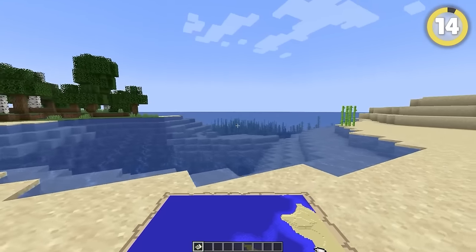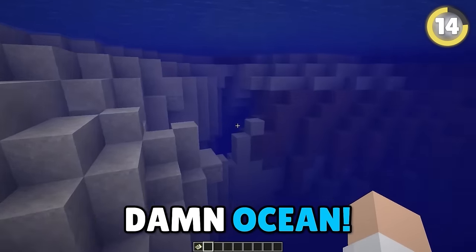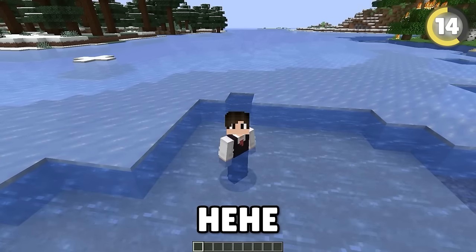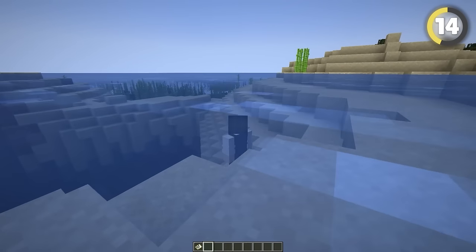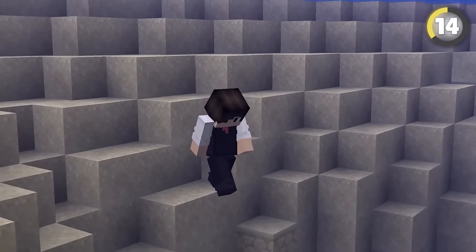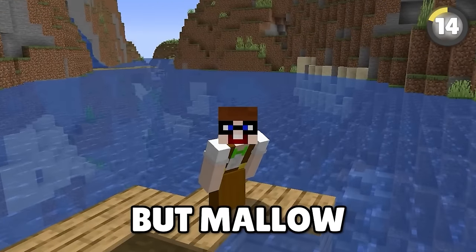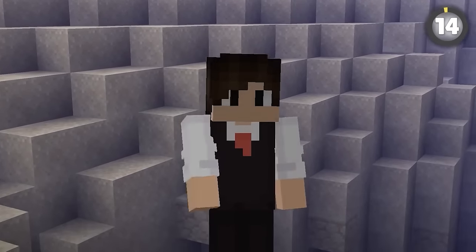I can't tell you the amount of times I've missed out on a shipwreck because of not being able to see through the ocean. Back in 1.19, if you set your camera at just the right angle on the water's surface, you could see through the entire ocean and find anything on the seabed. But isn't this technically X-ray? What else did you expect, nerd?